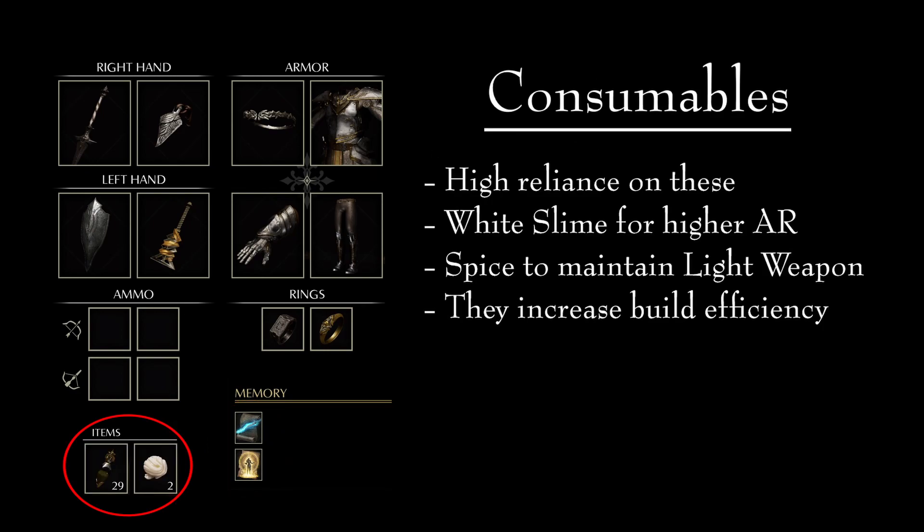One of the least attractive things regarding this build is its reliance on items. Besides healing items, there are two that this build needs a lot of: spices and Sticky White Slime. Due to a relatively low MP pool and the high cost of the spells that we use, spices are going to be one of our most consumed items. Sticky White Slime provides a good buff of magic damage to our weapon. While it is not as strong as Light Weapon, it is definitely easier to maintain. Since it is a consumable item that we can buy, we are able to stock up on a large amount and continue to apply it throughout the level, allowing us to increase our damage while saving Light Weapon for bosses or particularly hard enemies. Make sure you have plenty of both.